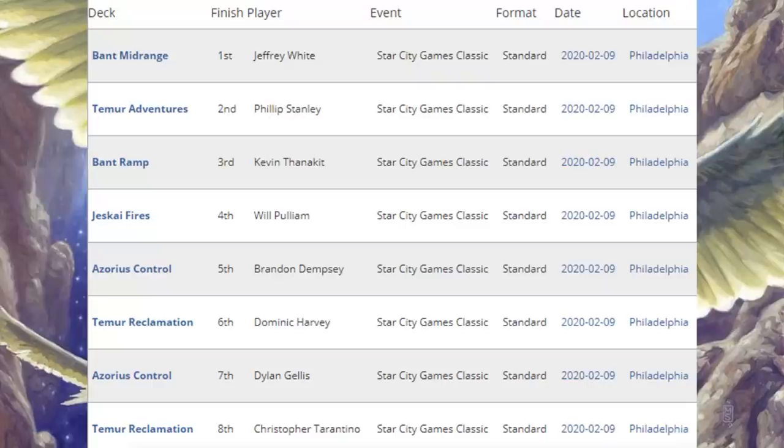Before we look at the Modern portion of the Star City Games Team Open, let's take a detour to the Star City Games Standard Classic. Again, a smaller event, but these players were only running Standard decks. First place: Bant Midrange. Second place: Temur Adventures. Third place: Bant Ramp. Fourth place: Jeskai Fires. Fifth and seventh place: Azorius Control. Sixth and eighth place: Temur Reclamation. The five-through-eight spots were taken by some of the big decks from the previous tournament, but the first four decks were not in the top eight of the last tournament.